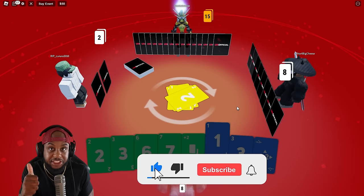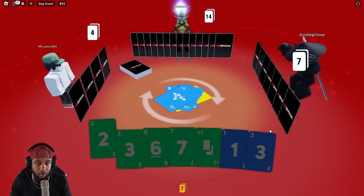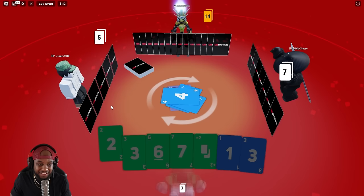Subscribe for more gameplays just like this. I'm gonna make him draw two. He made me draw two — no, no, he made him draw two. So I'm gonna do a draw two and make this guy draw four. Let's make him draw two. Now he has six. He's pretty sad. We got seven cards left, come on baby.